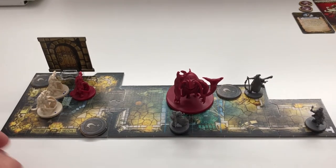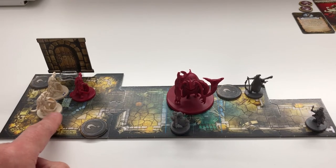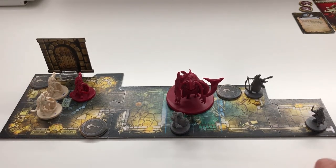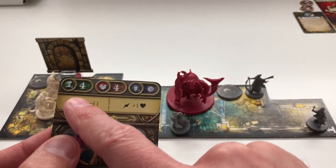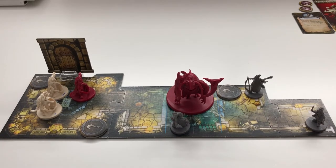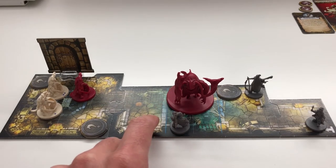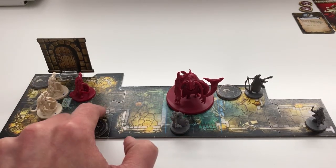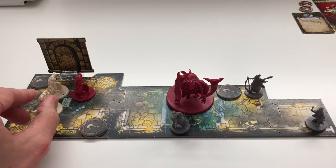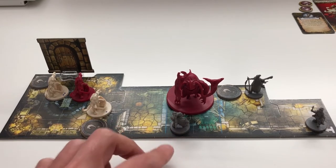Activating the minions — these two guys here. I activate them in order by their pips. First minion has a move of four. The app says spot the closest hero — that's Grisban. Spot means move and try to get within three spaces. He moves one, two — he is within three of the hero. That uses one move action out of four, so he still has two movement points in reserve. Then we move down the list: attack the closest hero, which is Grisban. Line of sight checks out. He needs range of three.